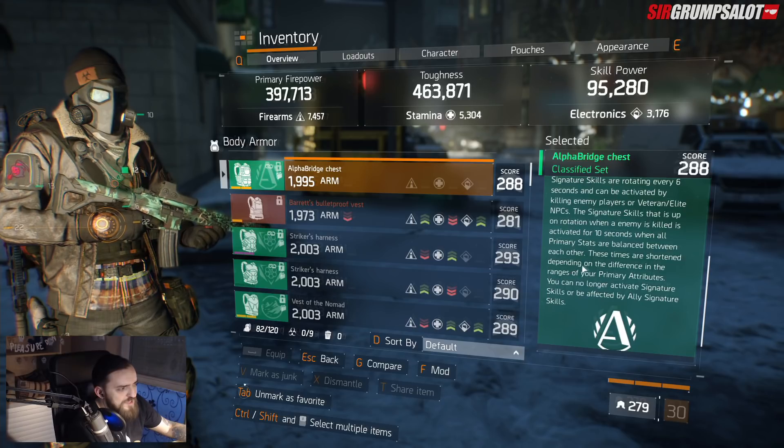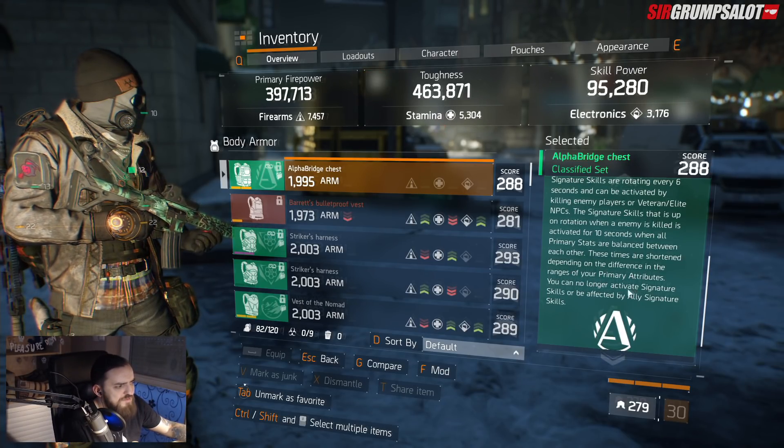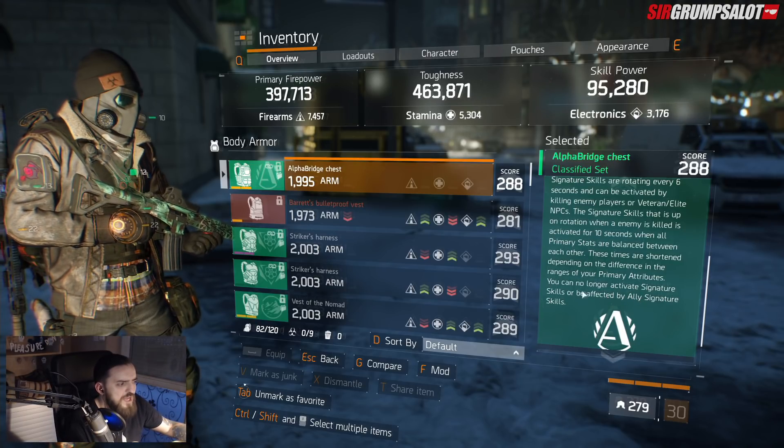These times are shortened depending on the difference in the ranges of your primary attributes. You can no longer activate signature skills or be affected by ally signature skills.